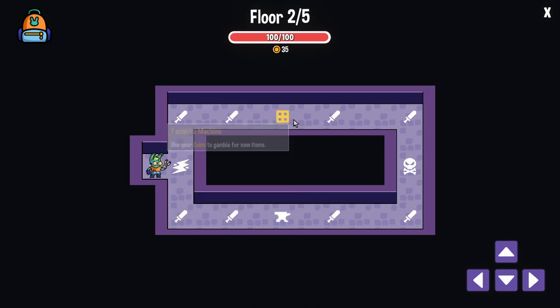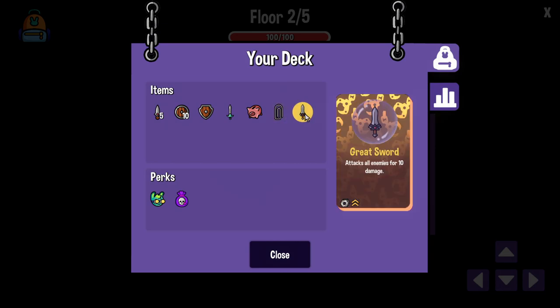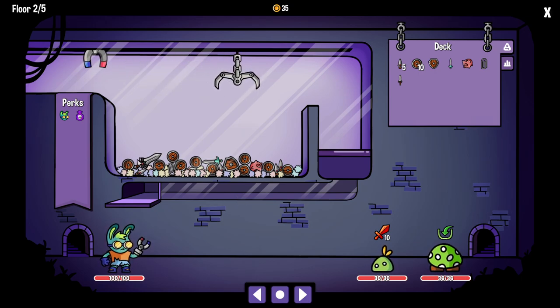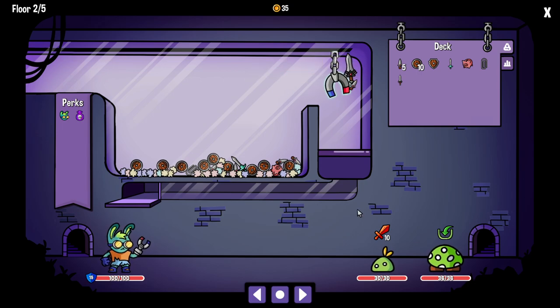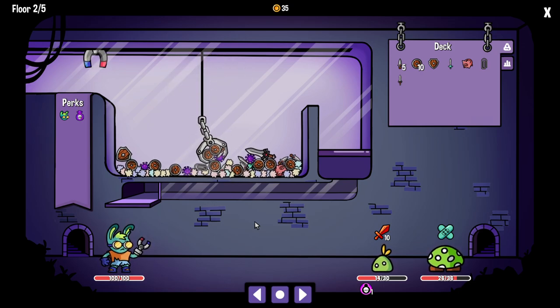This is where coins come into play. You can either go to the pachinko machine and use your coins to gamble for new items, or you can go to the blacksmith and upgrade your items. Looking at our items — we don't have anything super great other than this, and this could get pretty strong if I can find a way to build up strength. Now that we have the perk where every hit applies poison, we're going to be applying poison every time we pull that to each person. Hopefully we can get the perk that lets poison move to the next person when someone dies.